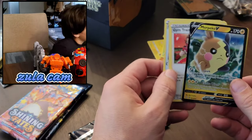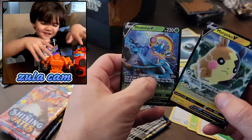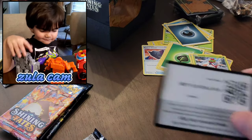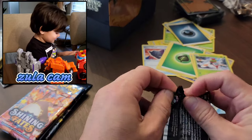Ooh, you got a V card too! Bro, we did it — we both pulled V cards at the same time! Nice job, nice going. Alright, open up your next pack, come on. Morpeko, Morpeko V! It kind of looks like Pikachu. It's like Pikachu.